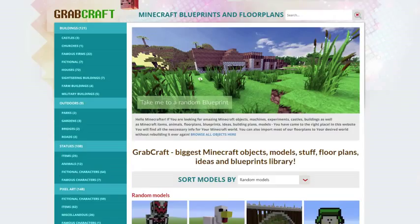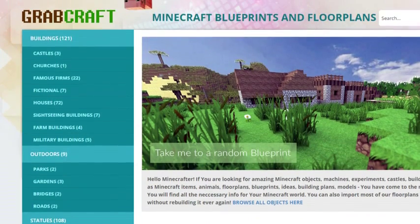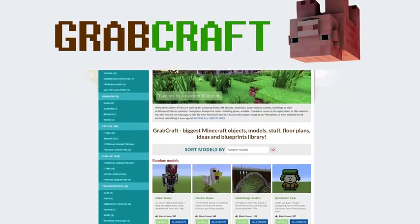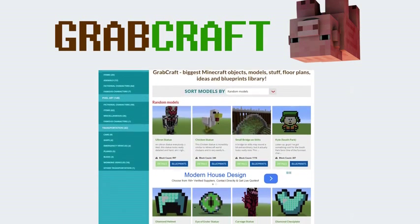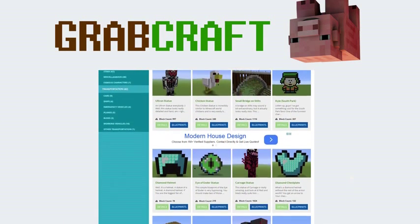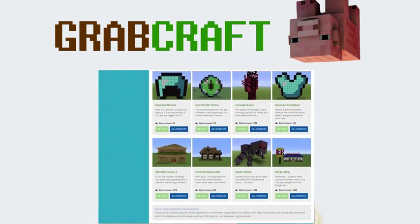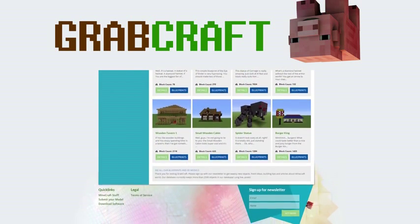You'll find a choice of pixel art, statues, machines, houses, skyscrapers, and even gardens. We have thousands of objects in our database and you can build all of them easily to your extraordinary Minecraft world. Just write www.grabcraft.com in your browser and use the opportunities you'll find.